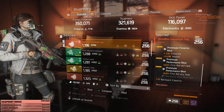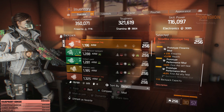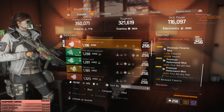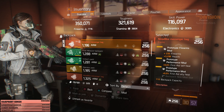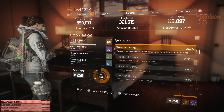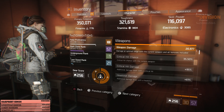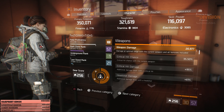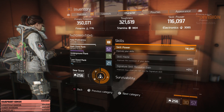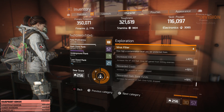My primary DPS is 350,000 with 7,700 firearms. My toughness is 321,619 with 3,800 stamina. Skill power is 116,000 with 3,000 electronics. My crit chance is 35.5% — I can stack Adept and probably get it up to 59%. Crit hit damage is 95%, headshot damage is 61%, and I have no skill haste whatsoever. That's it for this build.